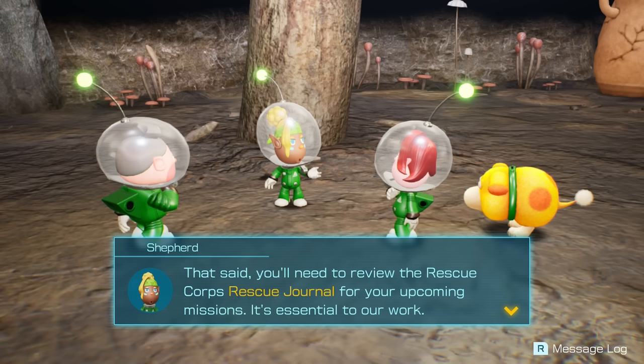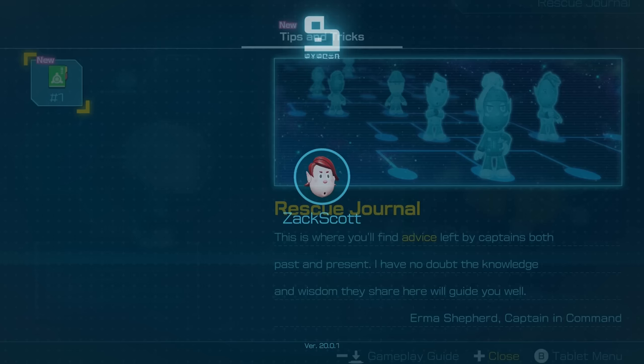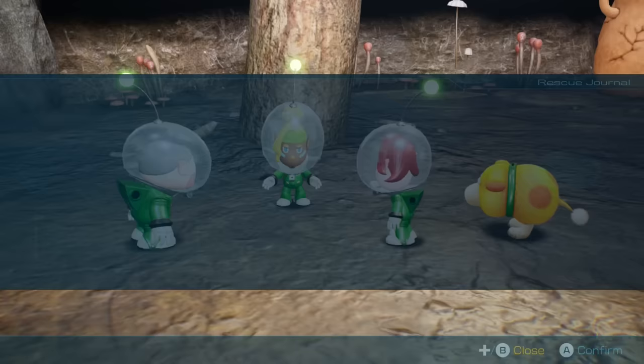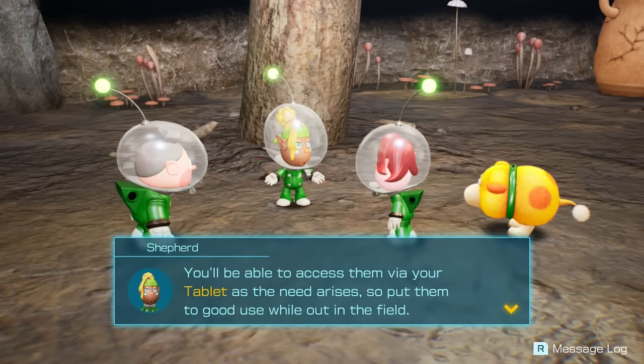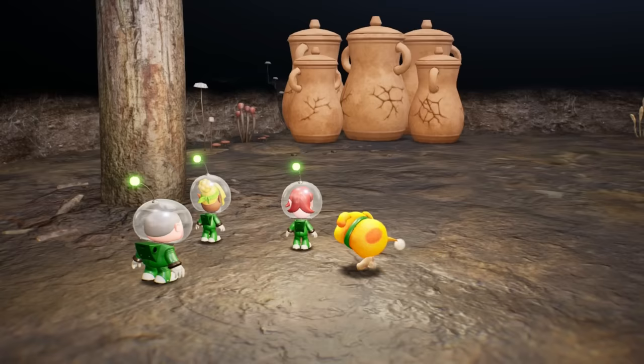You'll need to review the Rescue Corps rescue journal for your upcoming missions — it's essential to our work. I had to install it. That'd be funny if they actually had to download it from the internet. Rescue journal — that's where you find advice. I'm out of here. You'll be able to access them via your tablet as the need arises. Since Ochi and you have bonded, I officially approve of your partnership. I'll be observing you both to see what skills you have as a rescue pup trainer.